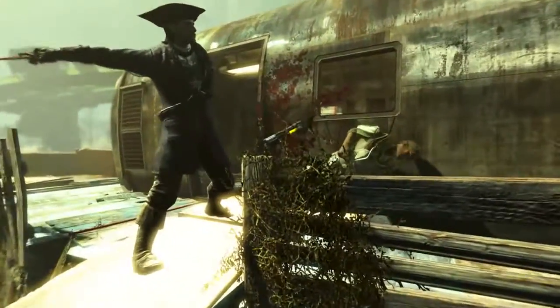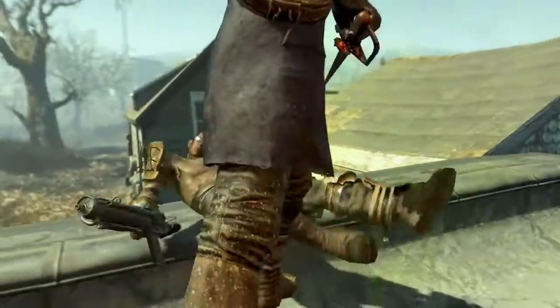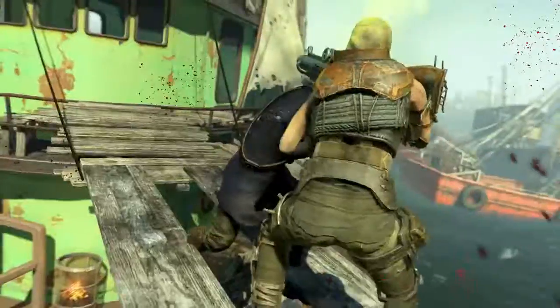Welcome back ladies and gentlemen to Fallout 4. My name is Camel and this video is going to be a walkthrough guide in which I will show you how to acquire the unique revolutionary sword, Shem Drownsword.